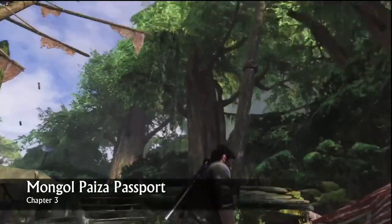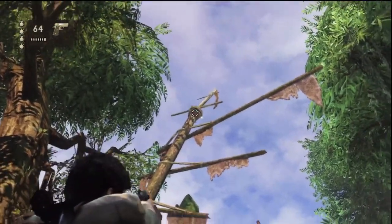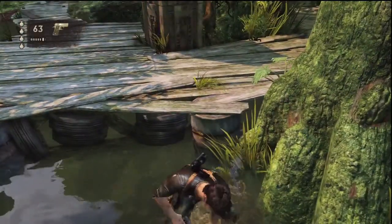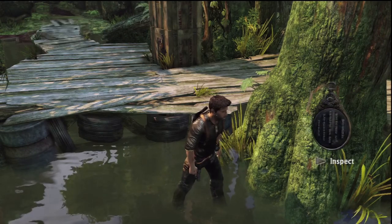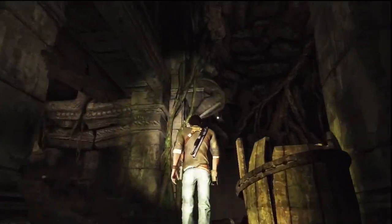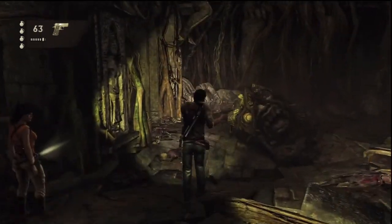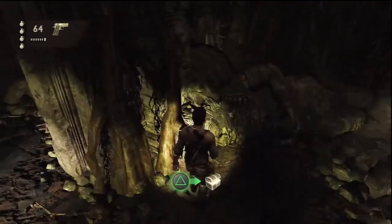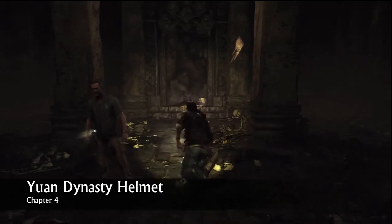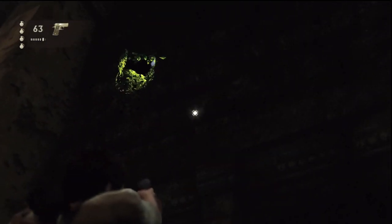On to the Dig — I think this is actually chapter four. Just shoot it right away when you get control. Right after the cutscene, turn around and look a bit to your right — you'll see a shining thing on the wall, just shoot it and you'll get the treasure.